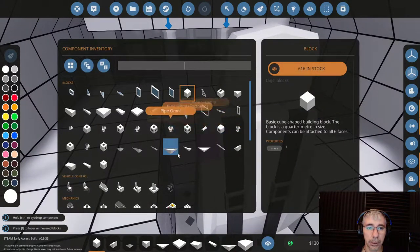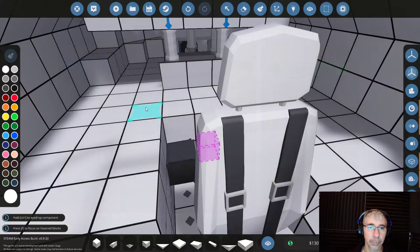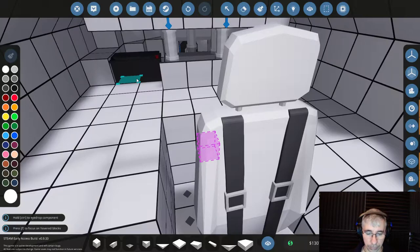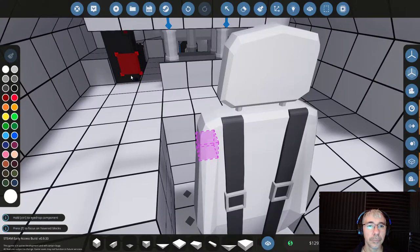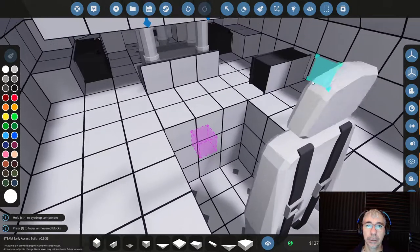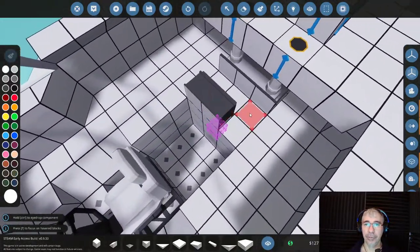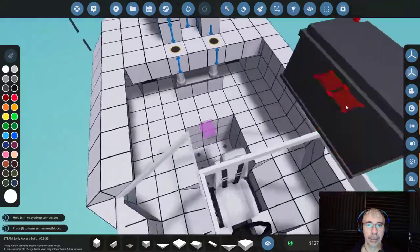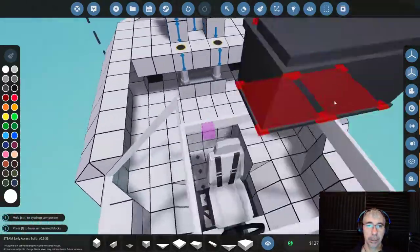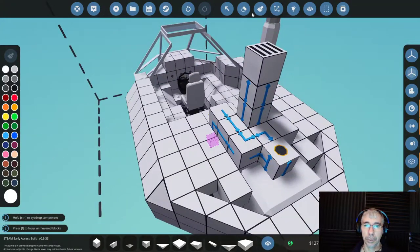Let's place the batteries. It has happened to me that I run out of batteries, which is not nice at all. We should keep some symmetry here so it looks good. One battery here and one there.